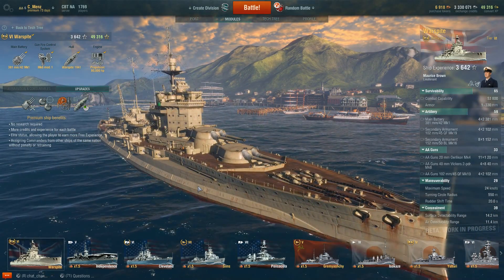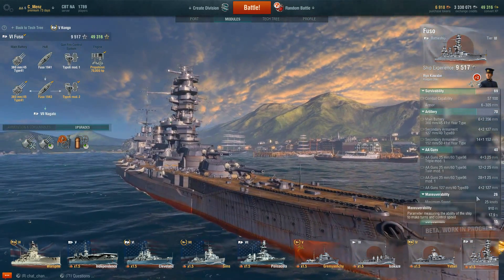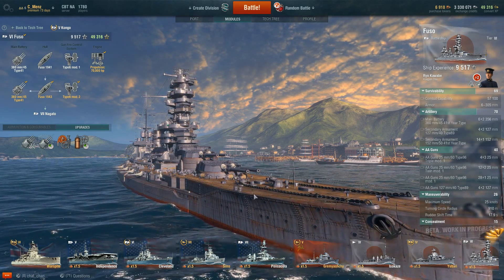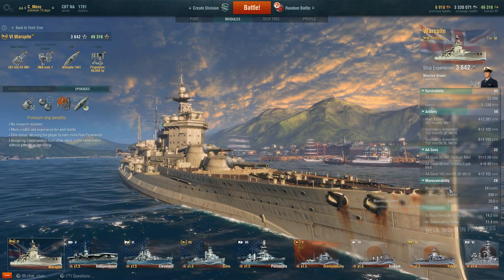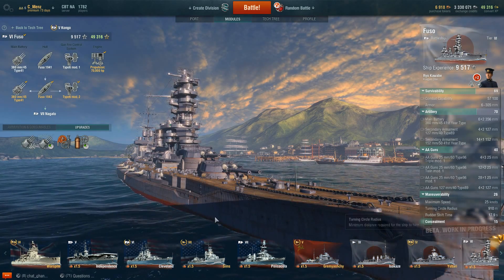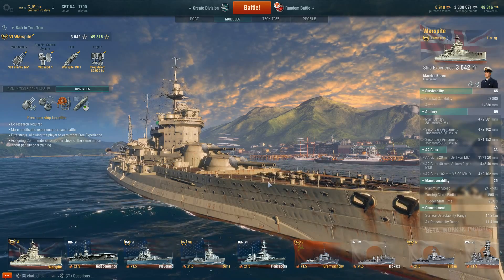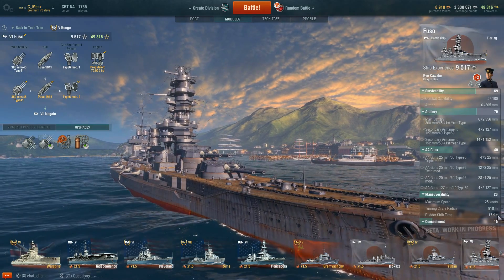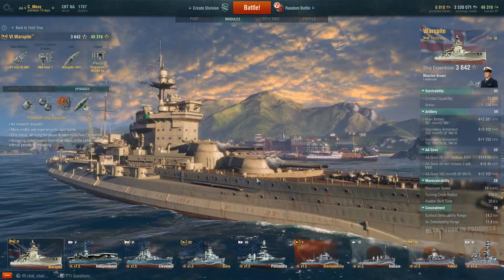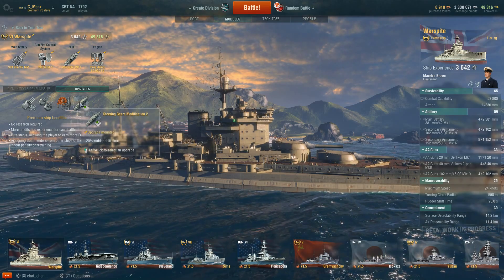With your rudder shift time you'll be able to dodge torpedoes and dive bombers pretty easily. Maneuverability rating: 29 compared to 26 on the Fuso. Fuso maximum speed is 25 knots, turning radius 910 meters, rudder shift time 17.9 seconds. Warspite is slightly slower at 24 knots, turning circle radius 550 meters — almost half of the Fuso — and rudder shift time 20 seconds. While it takes a little bit longer, the turning radius difference is massive. If you saw in the match, it turns a lot quicker than a Fuso, especially with the steering gear modification.